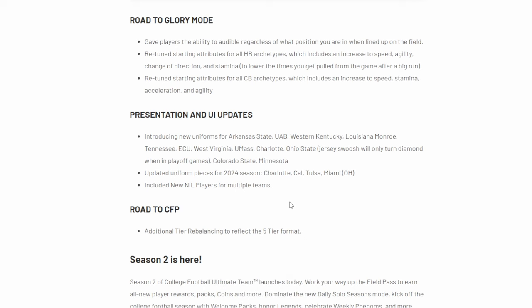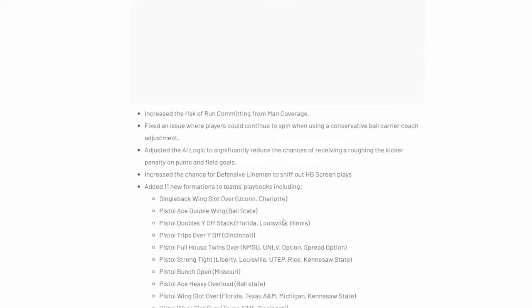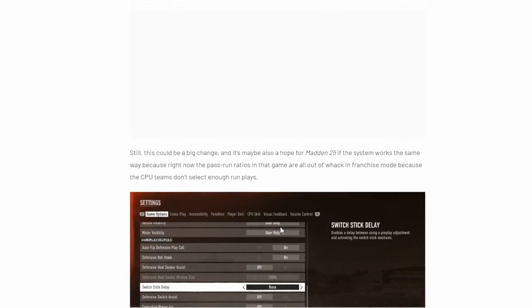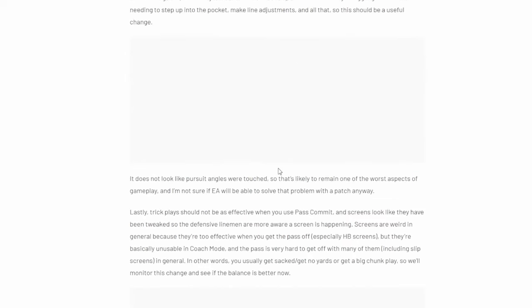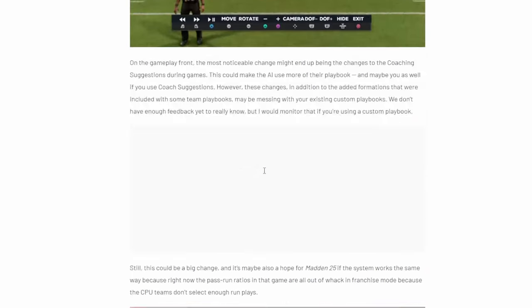There have been a couple of updates to the Road to College Football Playoffs. There are now five tiers instead of three tiers, including a couple of teams that have switched. Penn State and Tennessee jumped from tier three to tier two. Michigan dropped from tier one to tier two. Those are the tweaks, but there are now five tiers instead of just three tiers, so hopefully that can help.